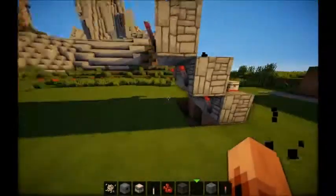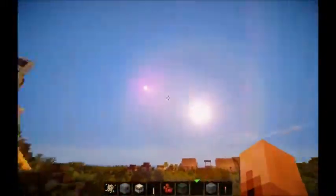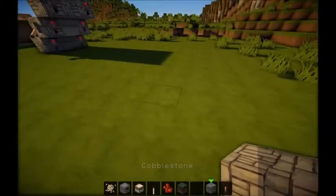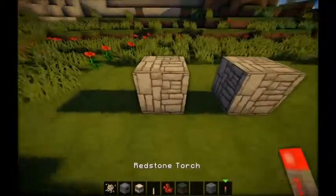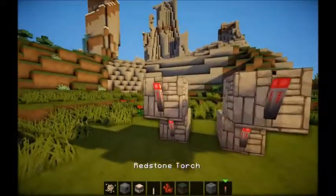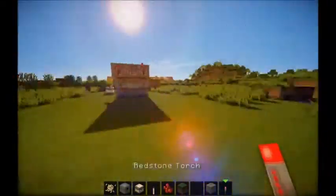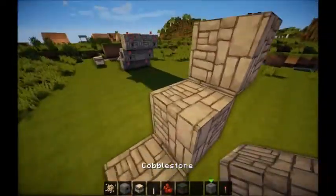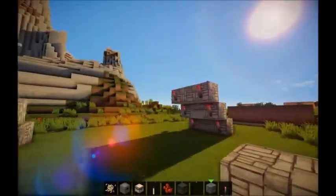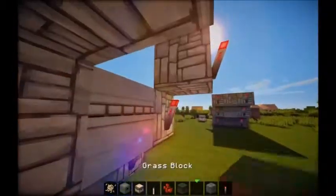Alright, just the same exact thing — there's nothing under here. Let me repair that up. I have the shaders installed. Let's get started. Just like the same thing, you want to do this, and place dispensers here, here. That's what you'll want to do. Make sure you got this covered.